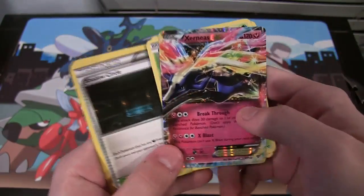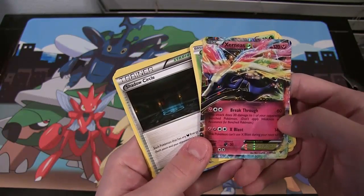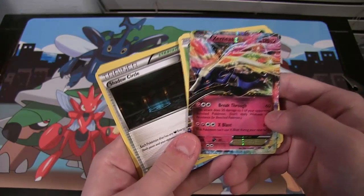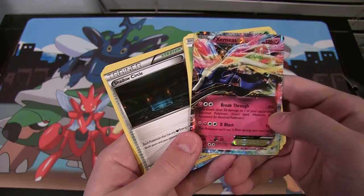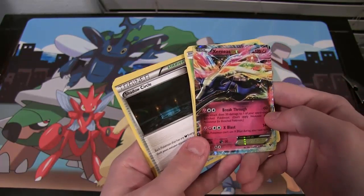Xerneas EX! I thought that's what it was. I said it and I got it, didn't I? Oh man, that's freaking awesome. I think he's reprinted in the tins — one of the new tins or whatever — but getting one from the pack, I mean, come on, I get points for that, right? That's freaking awesome.